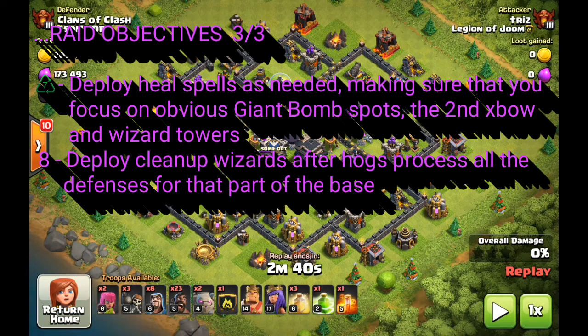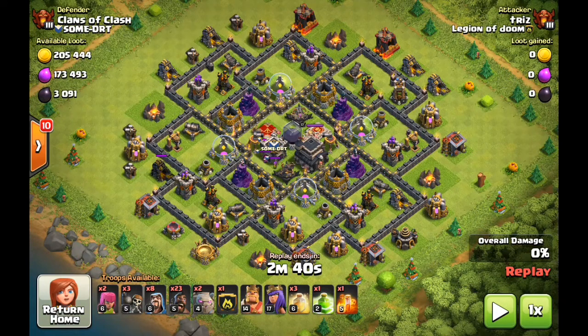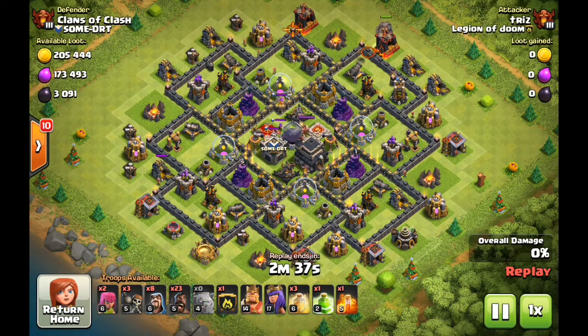Surprises can happen throughout the raid — a troll tesla, you know, take your pick. That's pretty much it for the objectives. Now I'm going to get into the actual attacks so we can see this in action, because it is such a strong attack that you guys really need to start practicing it.